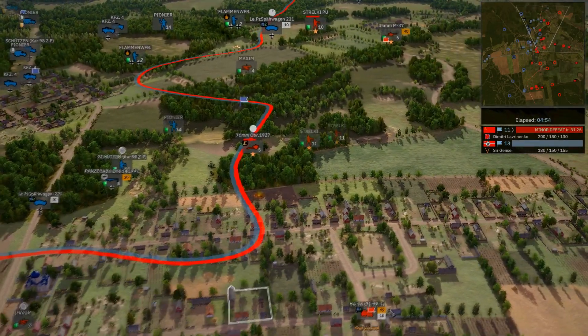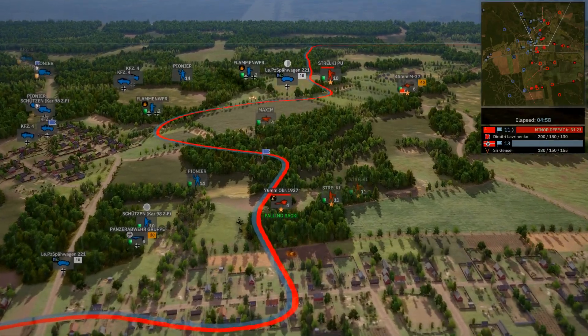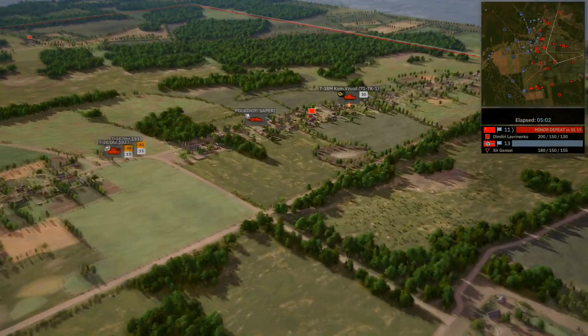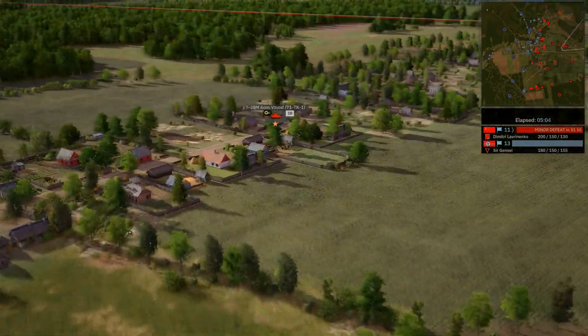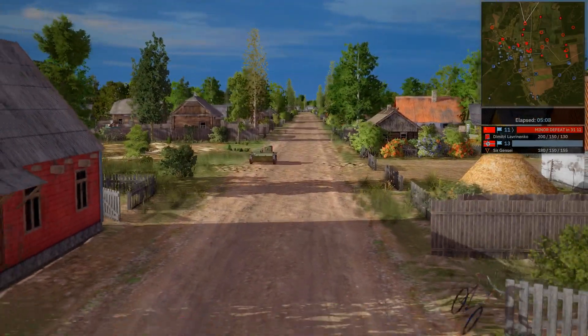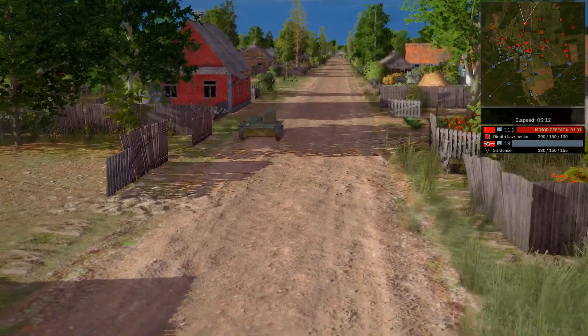I didn't even see it go — I was too busy looking at the T-38 coming in here. This is just the DT command tank overall, which is kind of a shame. I really wish to see it with all the little rinky-dink guns. But it's amphibious, which is kinda cute. It's a Soviet pancake tank.